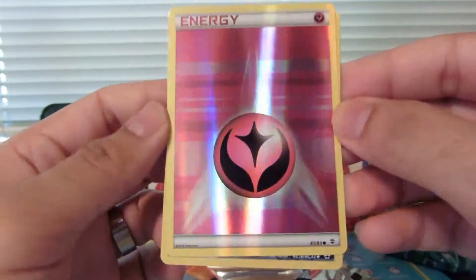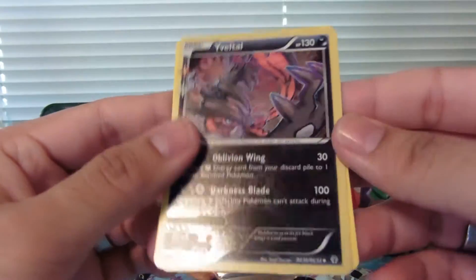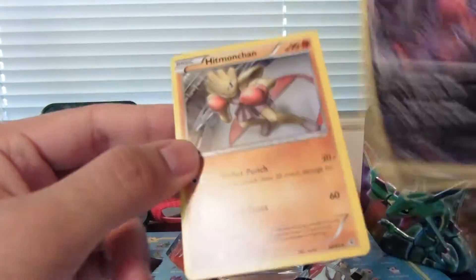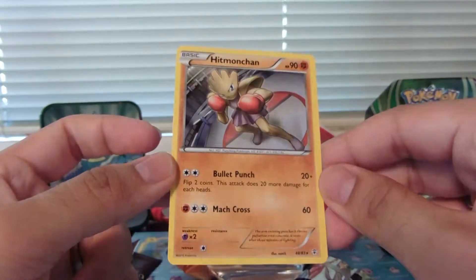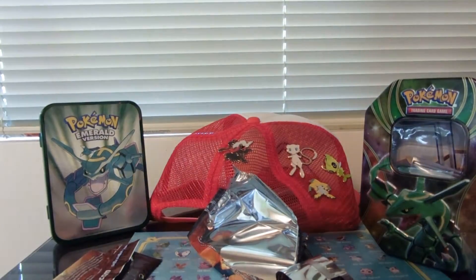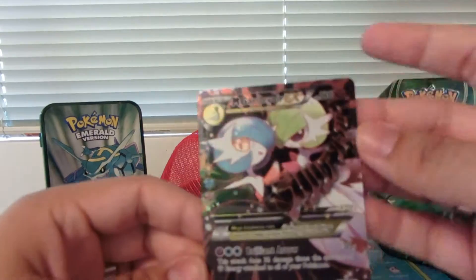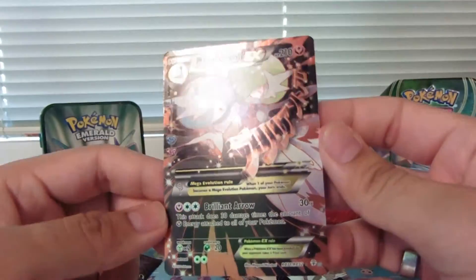We've got a Holo Fairy Energy — that looks really cool. We've got a Holo Yveltal. That's not uncommon — Shaymin. And for the rare, we've got a Hitmonchain. Best card out of these packs was the Mega Gardevoir EX. Really cool art on that one too.